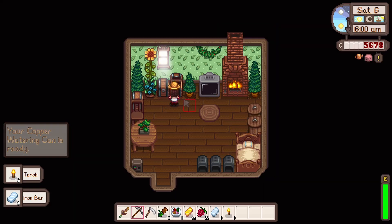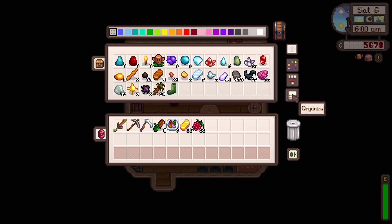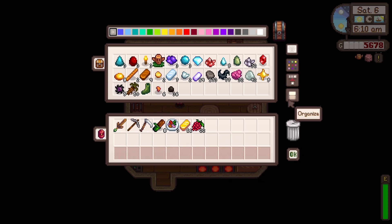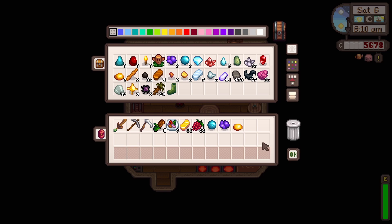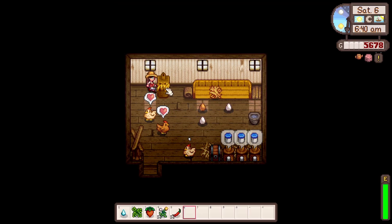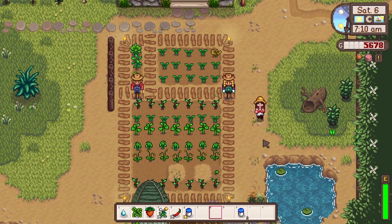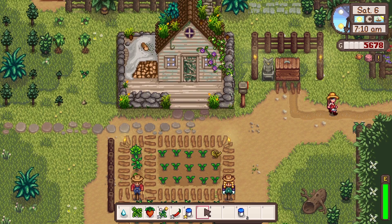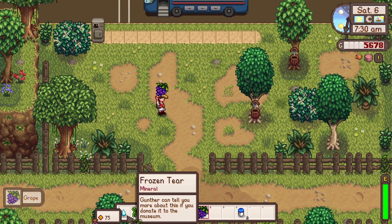Our watering can is ready — perfect! We need to go and pick that up before we water today because we can't water otherwise. Let's also put some more copper on so we can upgrade our pickaxe at some point soon. I'm going to bring some gems just in case we run into people up in Ridgeside. We got three large eggs today and we can sell all this mayo. We need six more wheat seeds — we'll go to Pierre and then pick up our watering can too. But first we can donate our gold bar and finish the bundle in the community center.